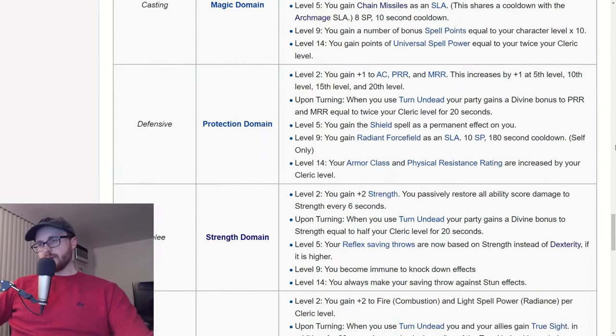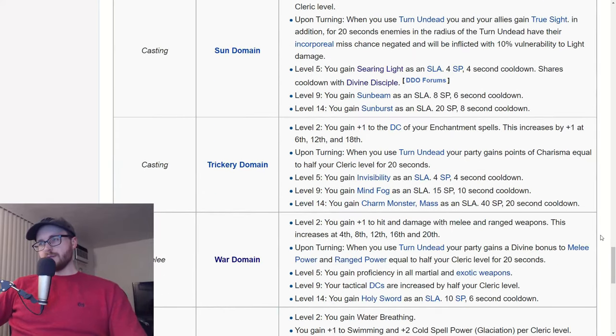Trickery gives invisibility, mind fog, and charm monster mass SLAs. Not to repeat myself, but in groups, people aren't really going to wait for you to charm stuff. Most of the time people want to kill, zerg, blow everything up, and move on. Relying on charms is a slower way of progressing through quests. Maybe for certain playstyles it'll be the best choice, but generally the way most people play DDO, you're going to want to kill stuff outright rather than deal with charming.